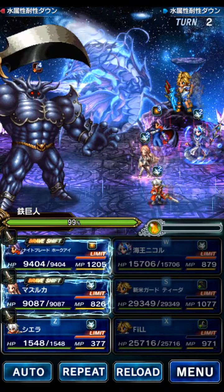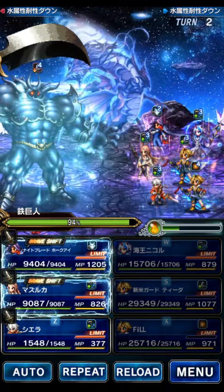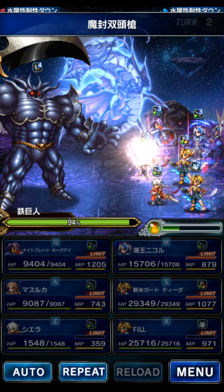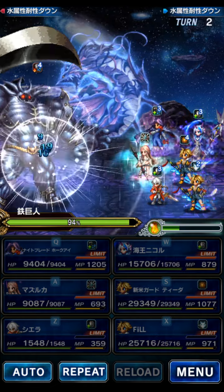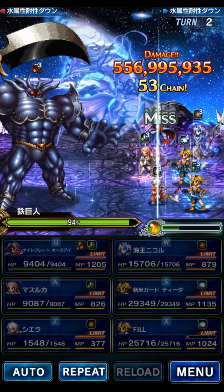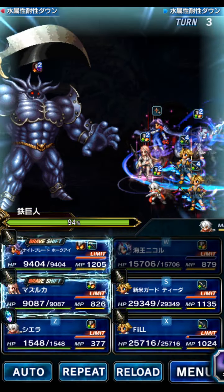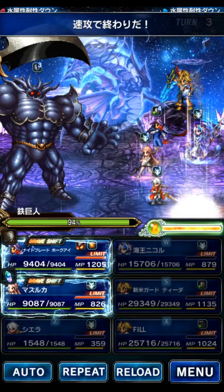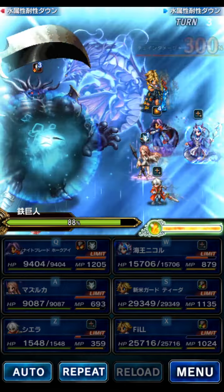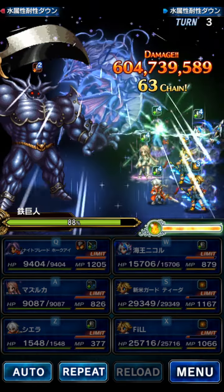We're going to use an imperil field and go ahead and deal some damage, but we won't deal the best damage yet because we still need a better imperil with Nicole, which we'll get in a moment. We also need the better breaks from Hawkeye, which he auto-casts on turn four, so once turn four comes around we'll be doing better damage. Let's refresh Nicole's LB buff for now.